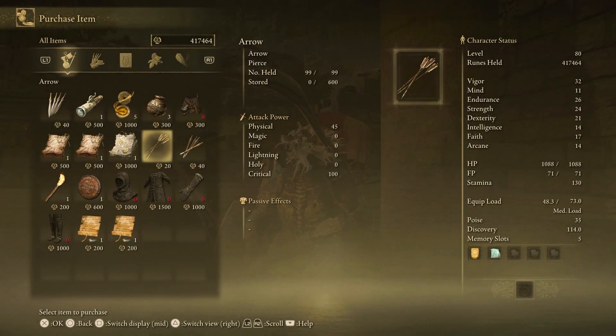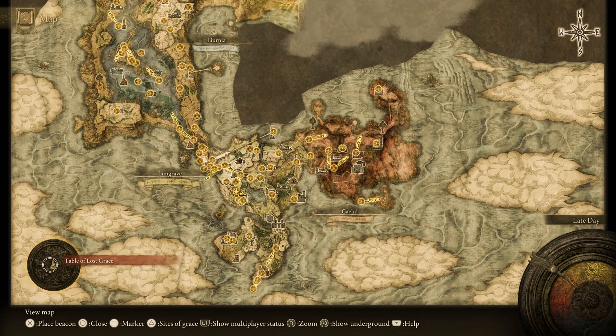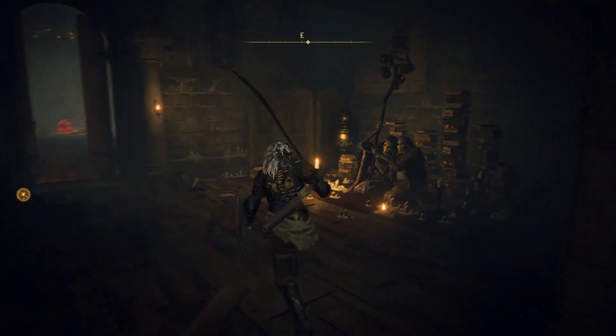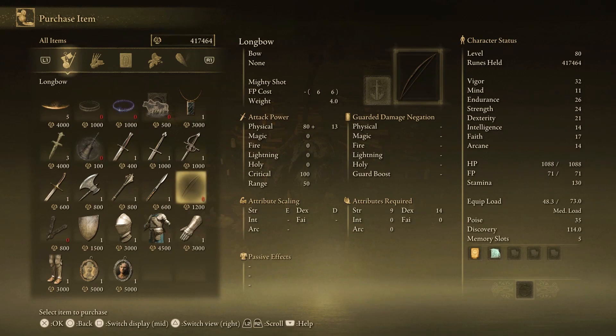Once you buy those arrows, fast travel to the Round Table Hold. Once you get there, make a left through the pathway and talk to these creepy-looking ladies — open up their shop and purchase yourself the longbow. You will need a bow for this method; a crossbow will work, or if you have a higher level bow you can use that, but the longbow is the easiest one that most people can pick up.